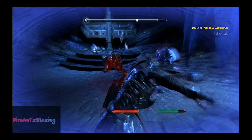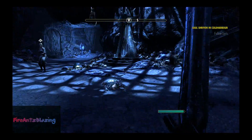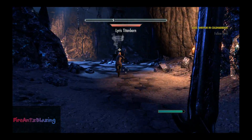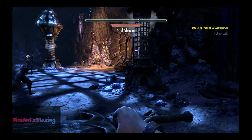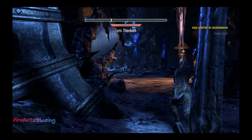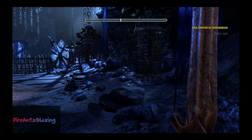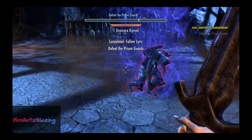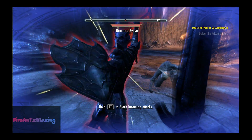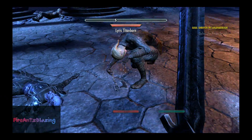So the attack is RT, that's how you attack. There's an energy bar right here — an energy meter — I think it depletes when you attack. RT to block, RT hold for a heavy charge attack. I'm just gonna play this as long as I can to get enough of a first impression.